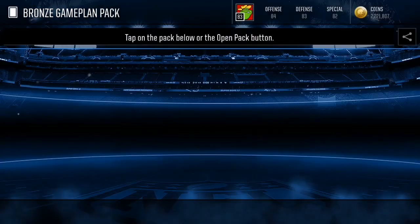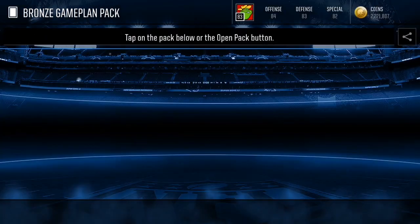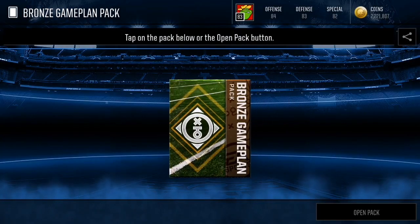Before I start this video, make sure you guys check out MMOTank.com — link is in my description. They have a 10% off sale right now at $6.99 per mil. Use my code 'GOOF' for an additional 5% off on all your orders. Cheap, fast, and reliable.